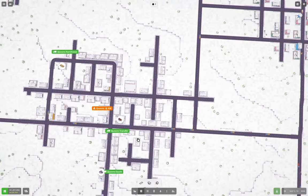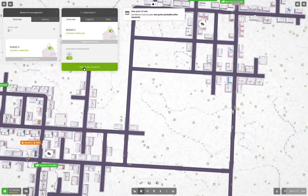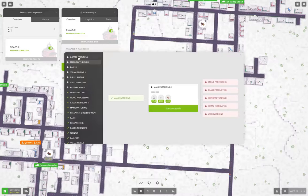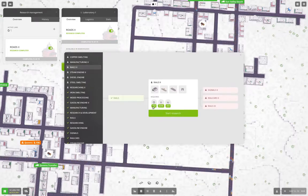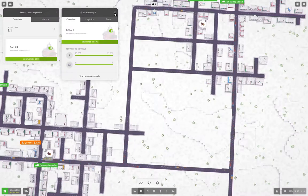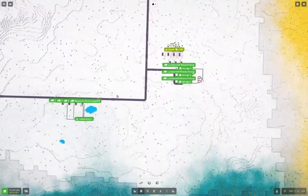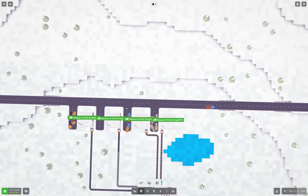Roads 2 is complete! Now, what can we do? Rails 2 — we could also do Steam Engine 2, which uses coal, running 75 days. Rails 2 is also 75 days. Let's do Rails 2. That's going to tick along for a bit — researching Rails 2 will give us better bridges, and that's going to be useful.